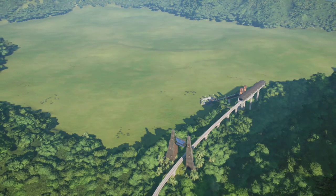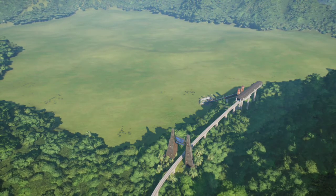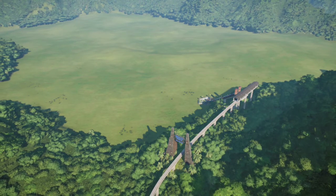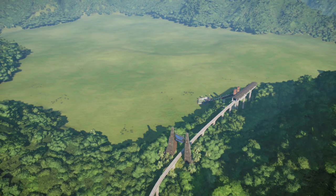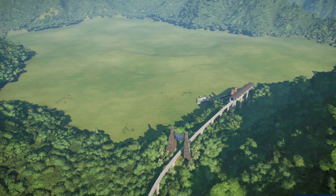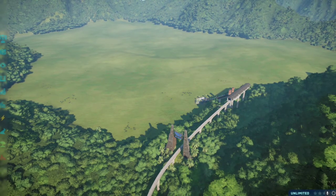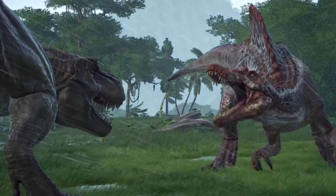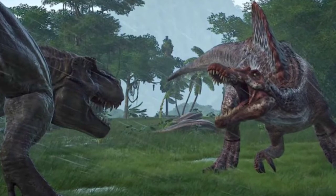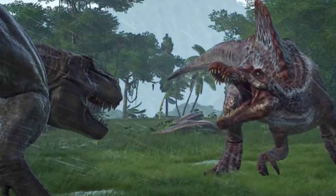Then we were hit with the very disappointing news that the sand terrain tool could not work on certain islands — Isla Nublar being one of them, the sandbox island that people work on the most. People can do whatever they want there with no stress, no limits. Frontier didn't add the sand terrain tool for Isla Nublar because doing so would have corrupted several save files in many players' games, which is something Frontier obviously wanted to avoid.